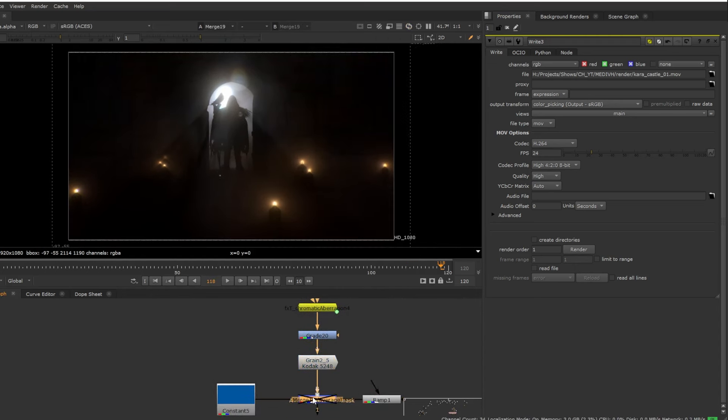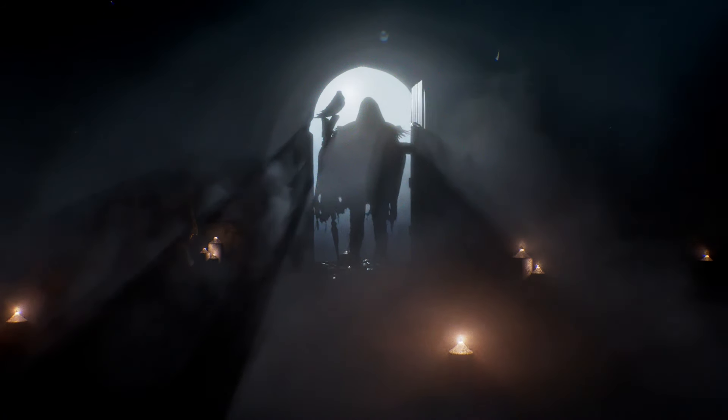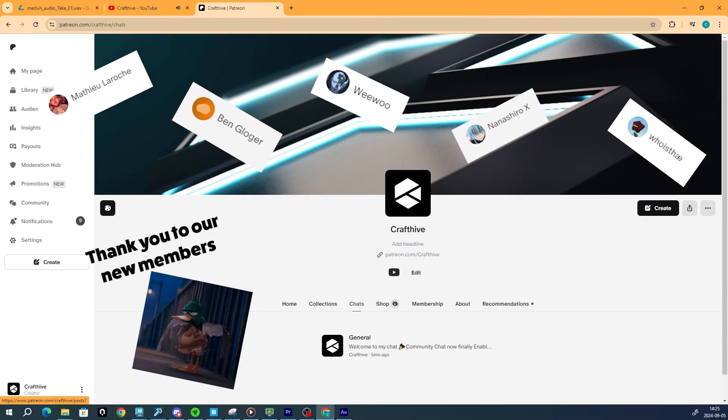Eventually it was time to hop into Nuke, where I adjusted the colors a bit, wrapped some light around the doorway, added some lens effects, a bit of glow, and some grain, and basically called it a day. Is it perfect? No, far from it — and time permitting, there'd be a lot I'd change. But it scratched that childhood itch, so I'll take it. If you enjoyed this, consider joining our Discord for tips and help with your own 3D work, or you can support us on Patreon. See you in Azeroth.